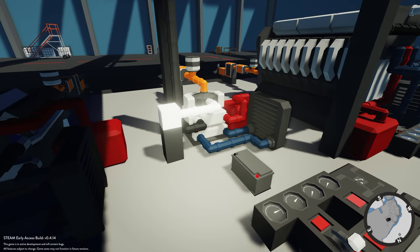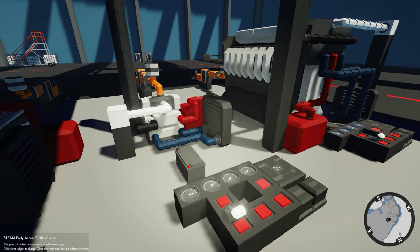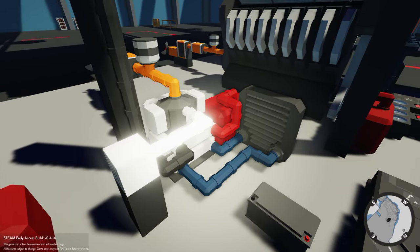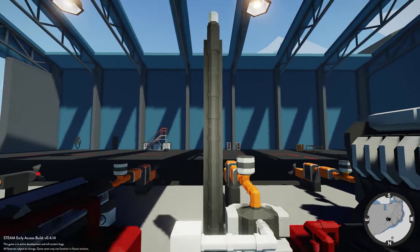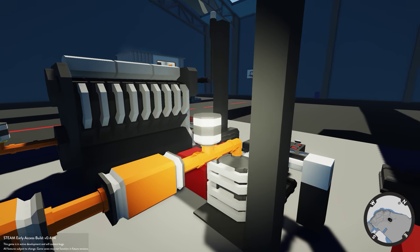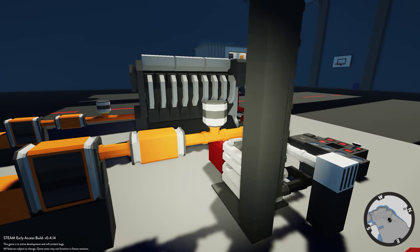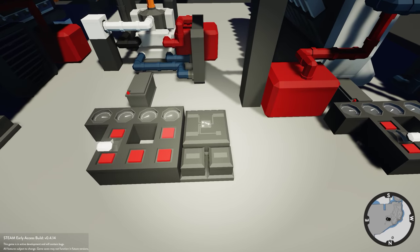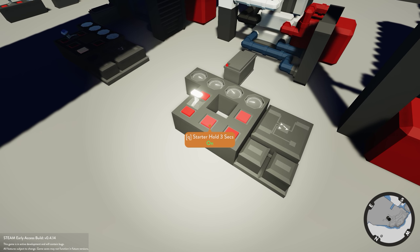Moving on to the normal engine — the components are exactly the same, just piped up a little bit differently as the ports are in different places. You have the fuel, the radiator for coolant, exhaust going out, and air intake. The power output goes into a small generator recharging the battery. I've also added a clutch, gearbox, and propeller.